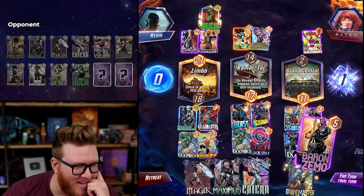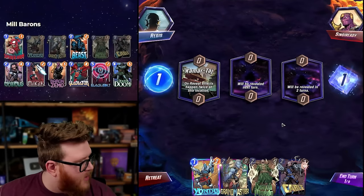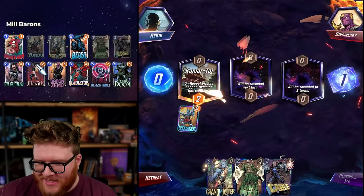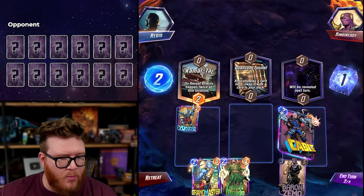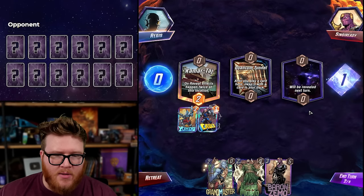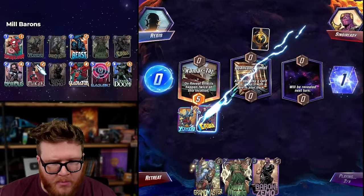Every last card gone — this is really quite cruel. The opponent is going to have no cards. I hope I don't accidentally hit Zemo because Zemo is not gonna be good — their deck is already empty. So Zemo actually will still have one card if I go right now; they have five in deck. That'll put them to three, they'll draw one. Zemo could rip all the remaining cards. Whatever the case, we're gonna get some resources.